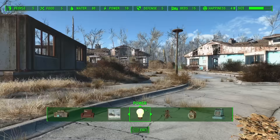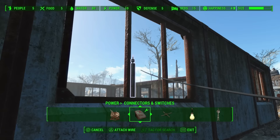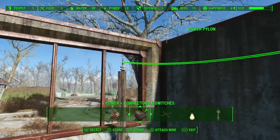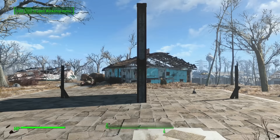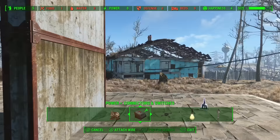Speaking of settlements, as you start creating more elaborate settlements in Fallout 4, you'll notice that the biggest pain are electrical wires. You either can't get power inside a building because there's a wall in the way, which means you have to do really weird-looking workarounds, or perhaps you're trying to attach a wire to something that's too far away. Let's do a little glitch to fix all of that. Here is a pylon, here is a wall, here is another pylon — I want to connect both pylons but a wall is in my way.